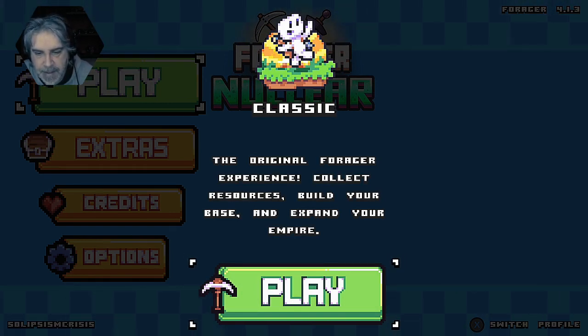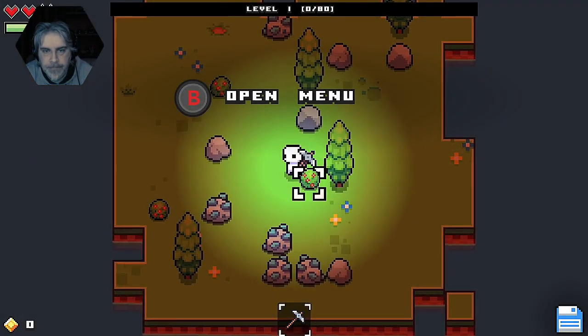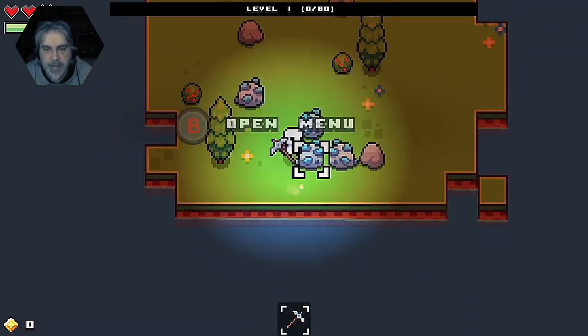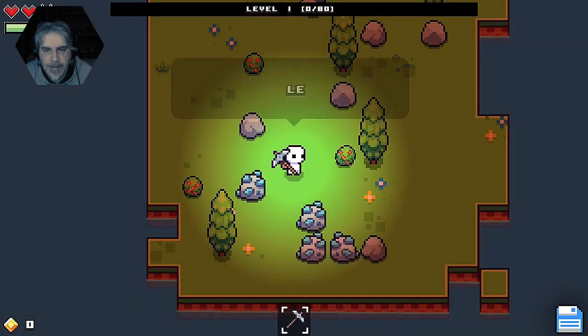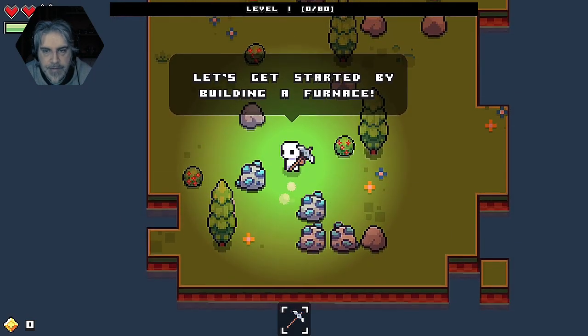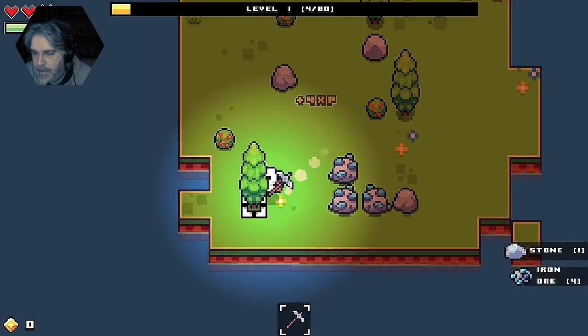The original Forager experience: collect resources, build your base, and expand your empire. Okay. Be open menu — yeah, I've done that, got nothing. Let's get started by building a furnace. So I'm pulling the trigger and I've got little rocks.